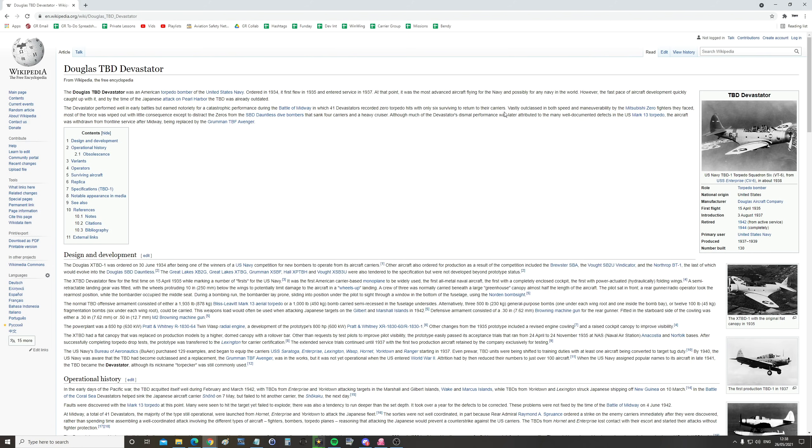First some information from Wikipedia and then we'll do a reenactment. The Douglas TBD Devastator was an American torpedo bomber of the USN, entering service in 1937. At that point it was the most advanced aircraft flying in the navy, and possibly for any navy in the world. However, the fast pace of aircraft development quickly caught up with it, and by the time of the Japanese attack on Pearl Harbor the TBD was already outdated.